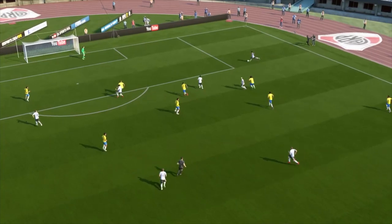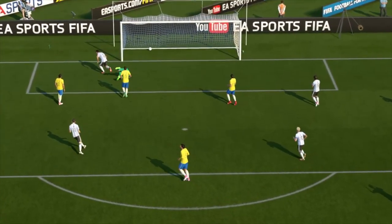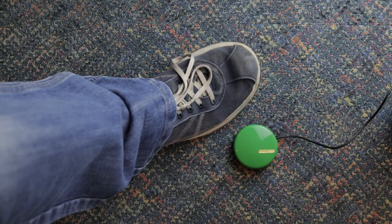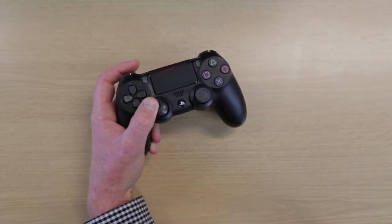Here at SpecialEffect we're often asked for ways that people can play using a standard controller for single-handed use. In this video we're going to be looking at how you can play FIFA with an official PlayStation 4 controller for single-handed use, by remapping buttons and sticks and also by adding external accessibility switches. We'll be looking at right-handed play and then left-handed play.